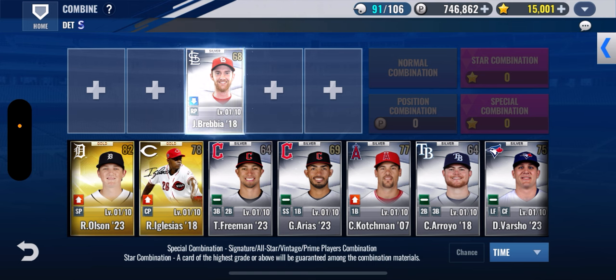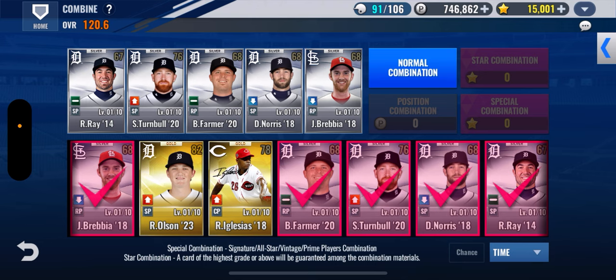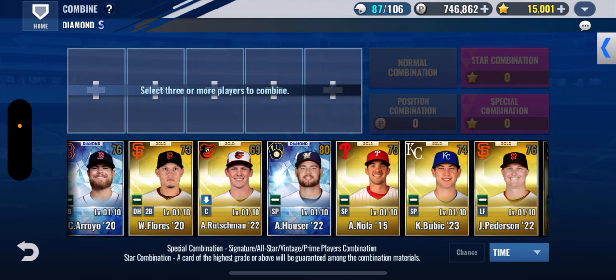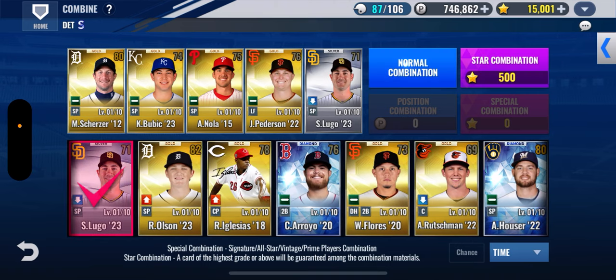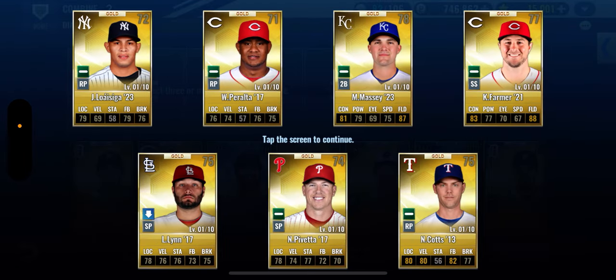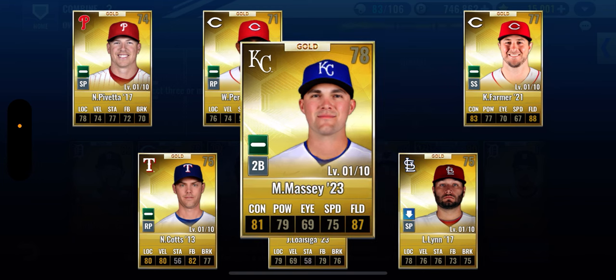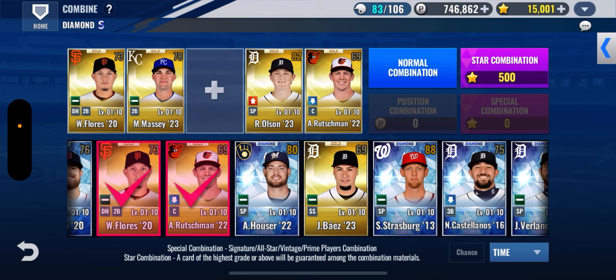Matt Moore played for the Tigers — he had a great spring training, and I think it was his first game he hurt his knee, blew it out, and was out for the rest of the year. I think he played in Korea for a year or something. For whatever reason his cards are still everywhere in this game. He must have had a good run with Tampa. Getting a lot of Reds today — I guess it's Reds day. We got that red sig. The Royals are really, really impressive so far, which is kind of scary because they're in the Tigers division.